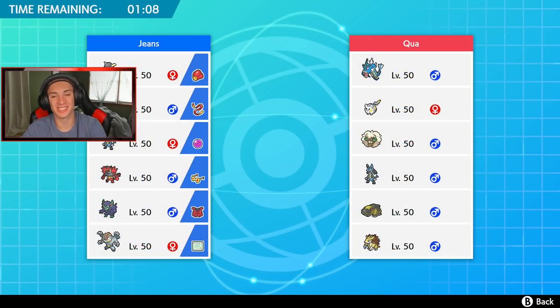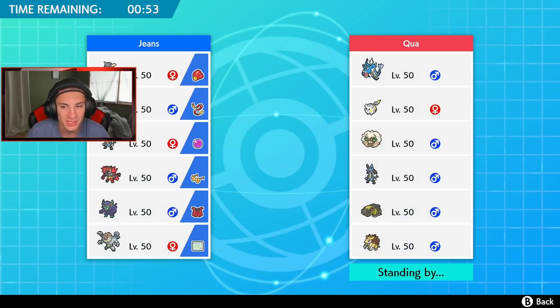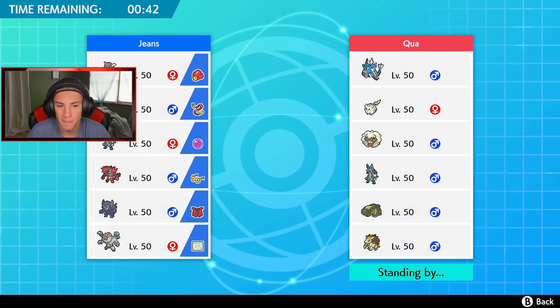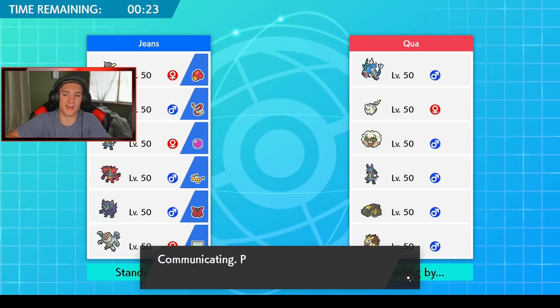Second battle — going up against a Sand Rush Sandslash team. His lead is Tyranitar to set the sandstorm and Sandslash rolls out in it. Definitely Kangaskhan lead again — I like having Fake Out on turn one. He has Togekiss as well which is kind of annoying. I could go Machamp to trigger Guts, or bring Choice Specs Incineroar for Intimidate right off the bat. I think he might try to set Tailwind so I want Lucario, then roll Machamp and Incineroar. Let's get it — looking for that big fat W, battle number two.